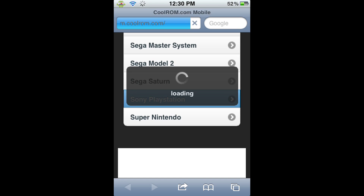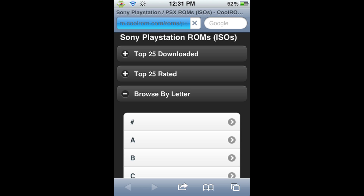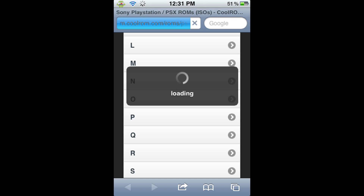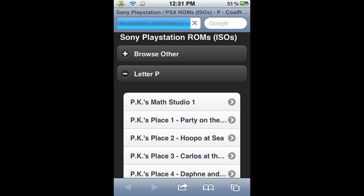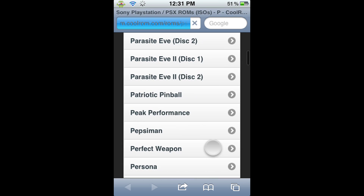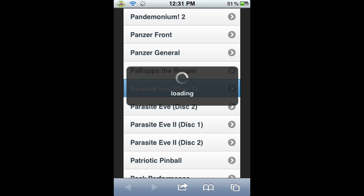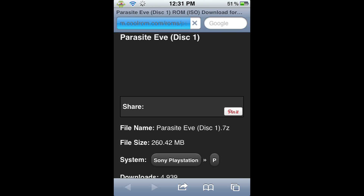This will load you to their next page, where they have all their ROMs under Sony PlayStation, very well organized — with Top 25 Downloaded, Top 25 Rated, and Browse by Letter. We are going to browse by letter, because we are looking for Parasite Eve. Not a very popular game, but a good game in my opinion, and I think you guys would enjoy playing it too. So, P for Parasite Eve. This will load all their ROMs starting with the letter P. Now I'm going to scroll down looking for my game. And here it is — Parasite Eve Disk 1. We're going to get the first disk before the second. Basically, how you load from one disk to the other is you click Parasite Eve Disk 1, and when you're finished playing Disk 1, go ahead and install Disk 2. But make sure that you save in the actual game and then load Disk 2.